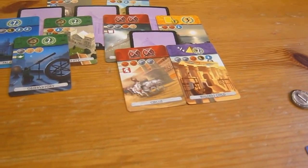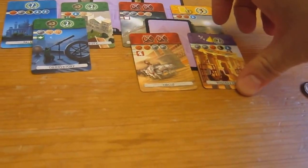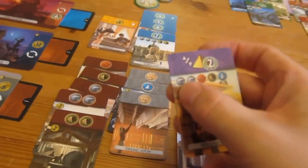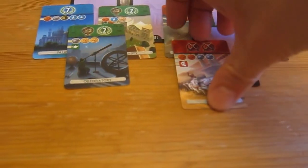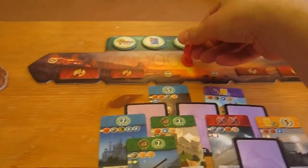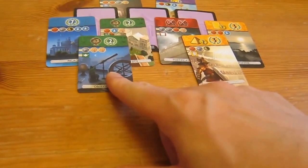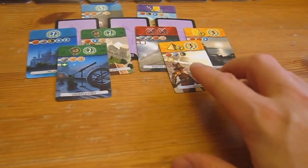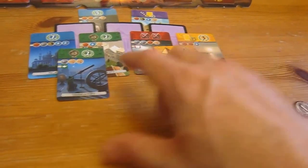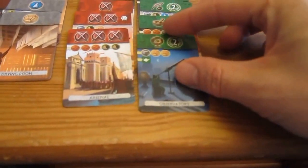I'm going to leave that military card because I want to get this one here — it's worth eight points. Let me see if I can afford it: I've got the two stone, the clay, the wood, and the glass, so I can afford that. Scott gets two on the military. He reveals this one. Do I want to allow him to get the fifth science symbol? He's not going to get any money for that because he hasn't completed any, but it's still worth three — that's dangerous to me. So I think I'll go for that one. I've got the two scrolls and the stone so I can build that for free.